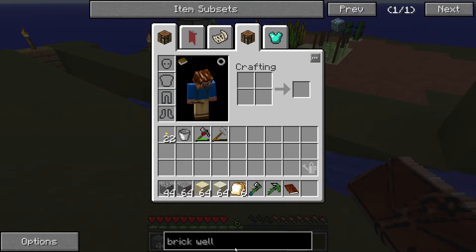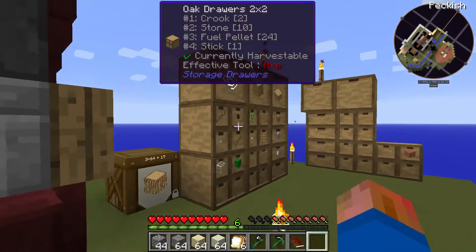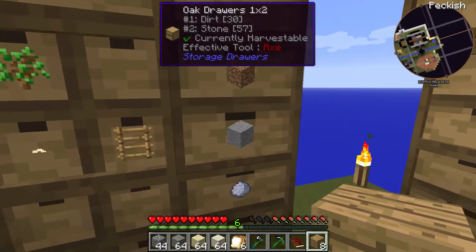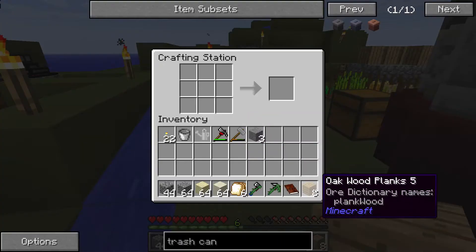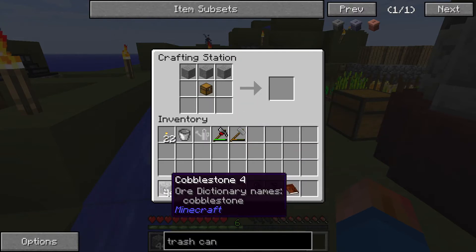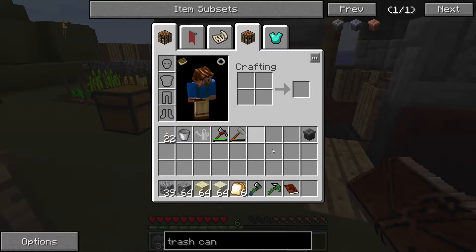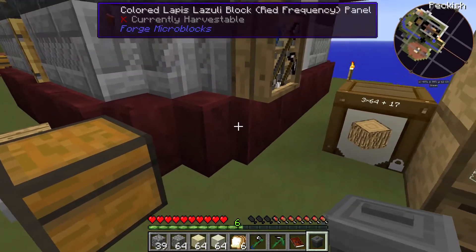A trash can is simply cobblestone, regular stone, and a chest. I can take care of that real quick. I'll need three of those - I've got plenty of cobble on me. Okay, we've got the trash can. I'm not sure if I need that, but we'll put it here just in case.